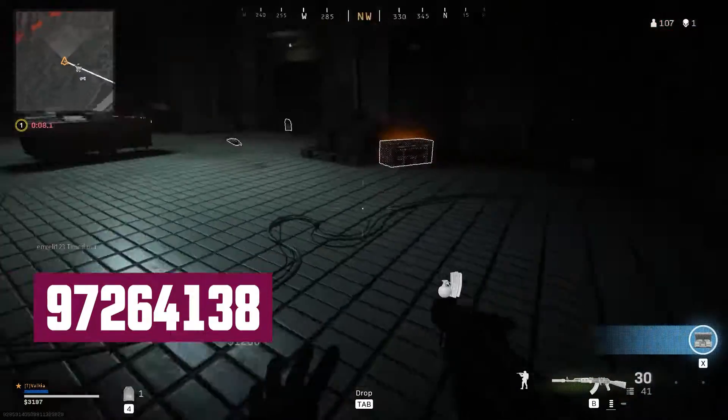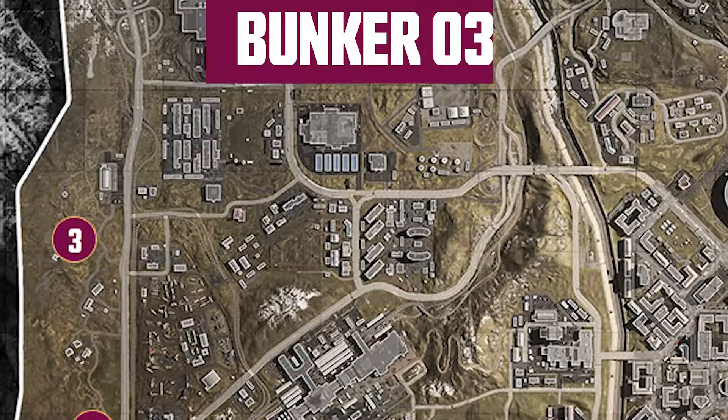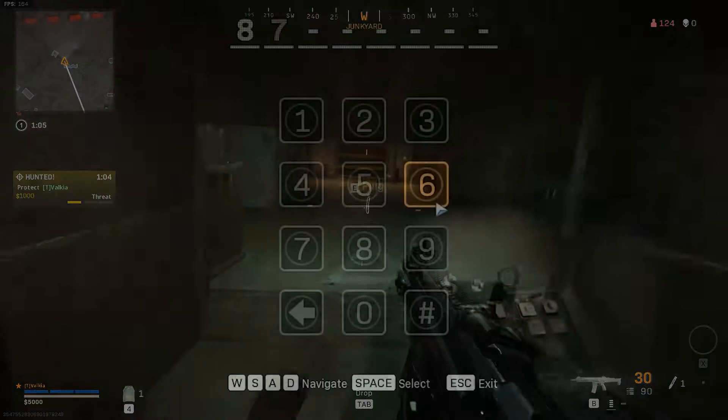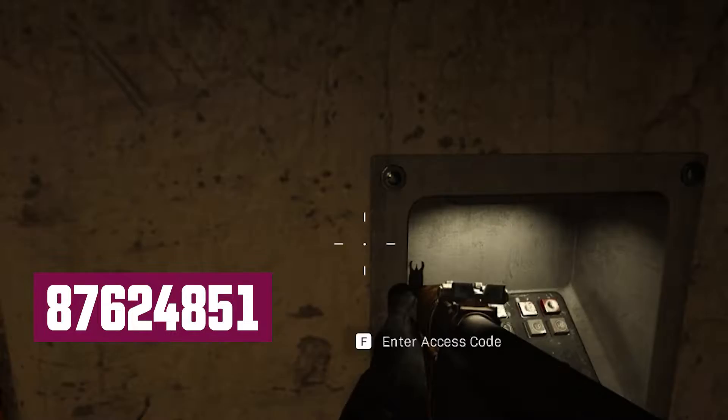Bunkers contain elements of interest inside, so keep an eye out for anything which could be a future easter egg. The second passcode bunker is Bunker 3, which actually isn't too far away from Bunker 1, located just northwest of the Boneyard. Inside Bunker 3, you'll drop down a ladder and run to the entrance. Enter the passcode 87624851 and you're in for another loot filled treat.